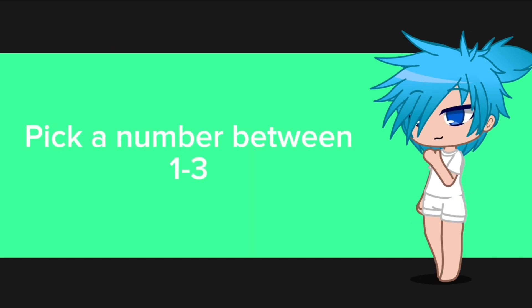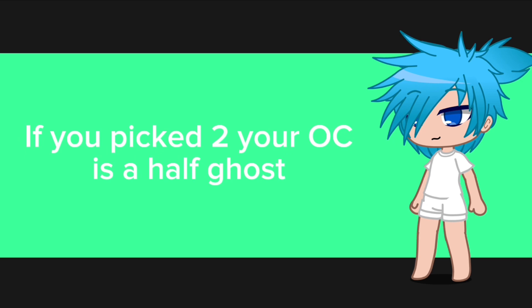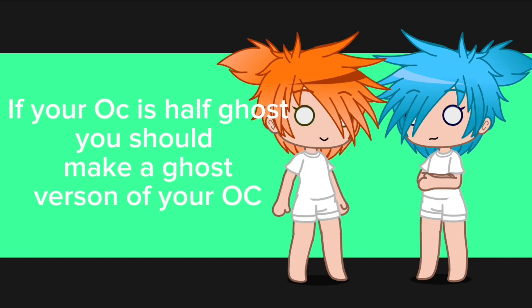Pick a number between 1 and 3. If you picked 1, your OC is human. If you picked 2, your OC is a half ghost. If you picked 3, your OC is a ghost. If your OC is a half ghost, you should make a ghost version of your OC.